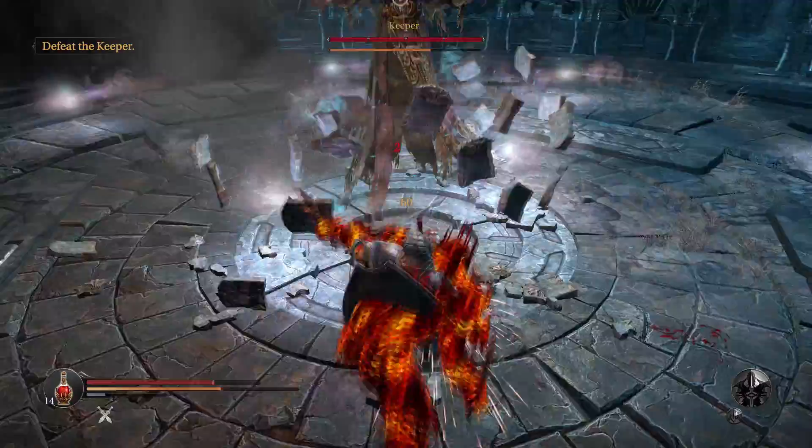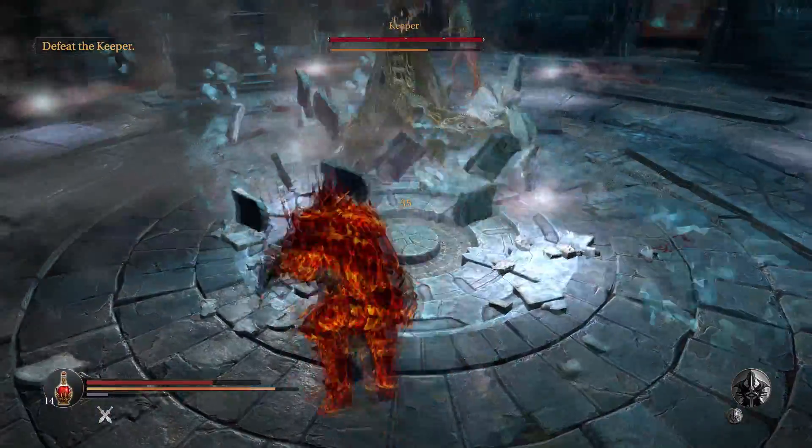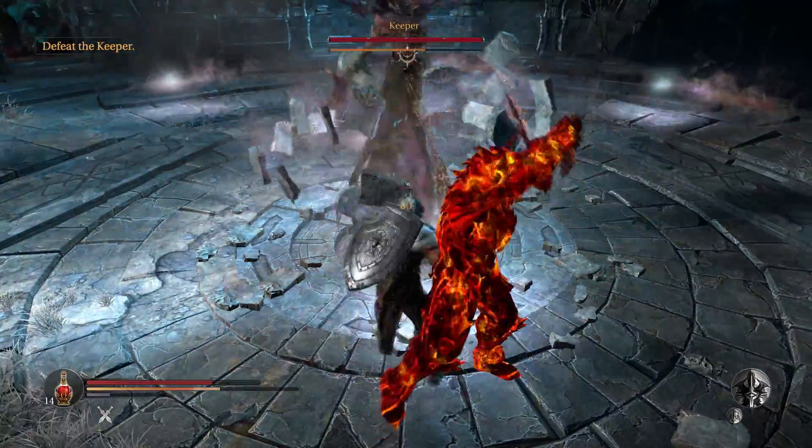Another attack he does is he'll fly up into the air and then sort of spear you — same thing like the other sorcerer enemies will do.